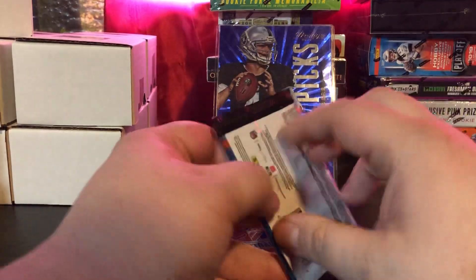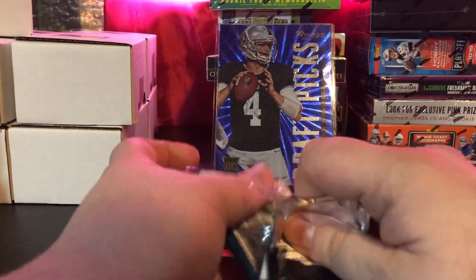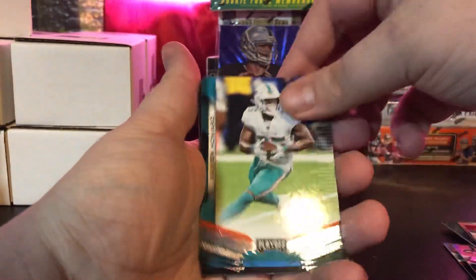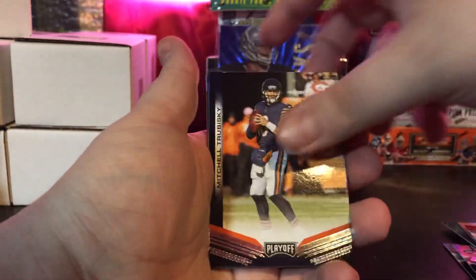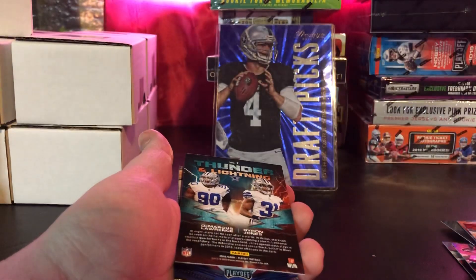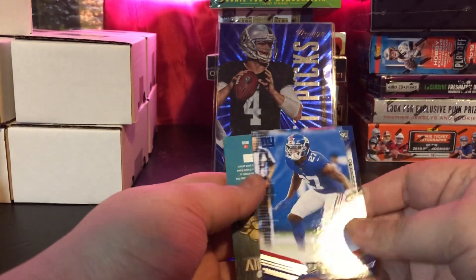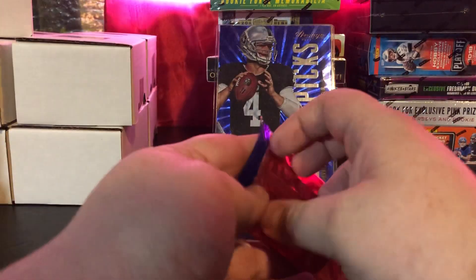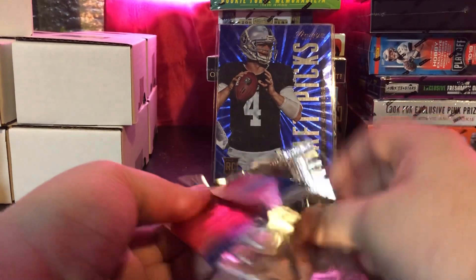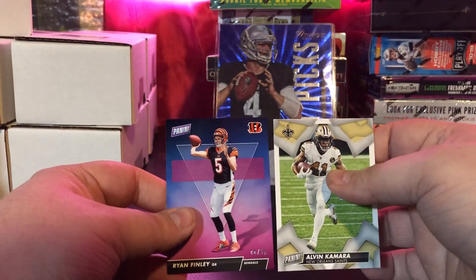We'll go with Playoff next — the first ever Hobby Box Playoff. Did not get very lucky from it: Darwin Thompson and some points. Tom Brady, Xavier Howard, Eric Reid, Mitchell Trubisky, Tyler Lockett, we got a David Montgomery Rookie Wave — nice David Montgomery cards. Thunder and Lightning with Demarcus Lawrence and Byron Jones, and then a DeAndre Baker Rookie card. Last pack — out of $99, Ryan Finley and an Alvin Kamara.